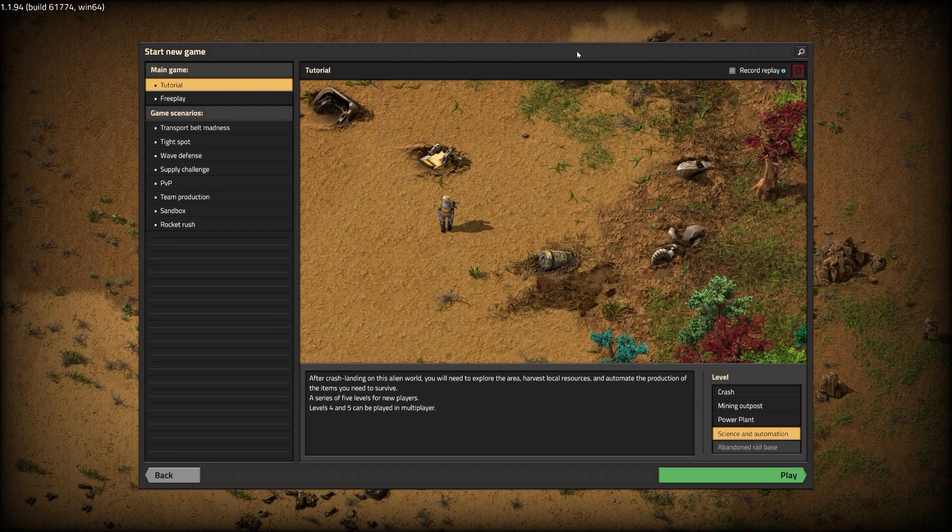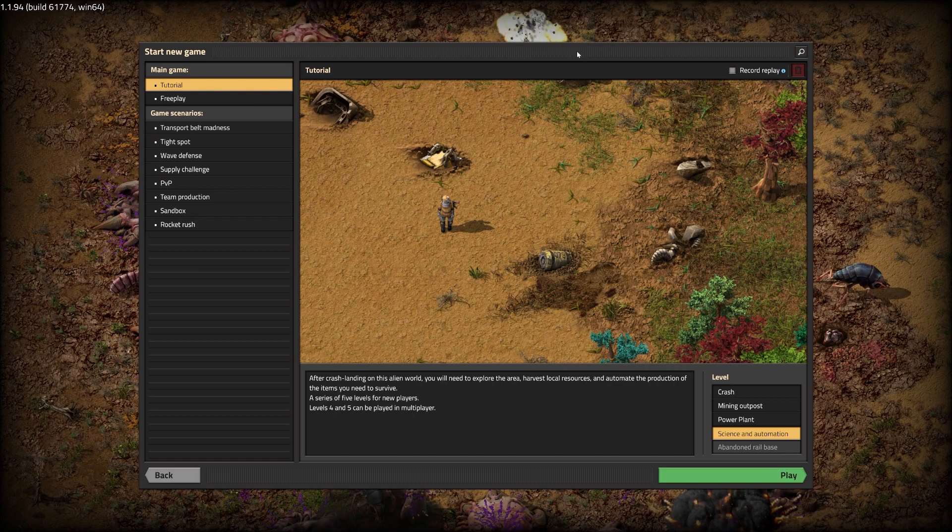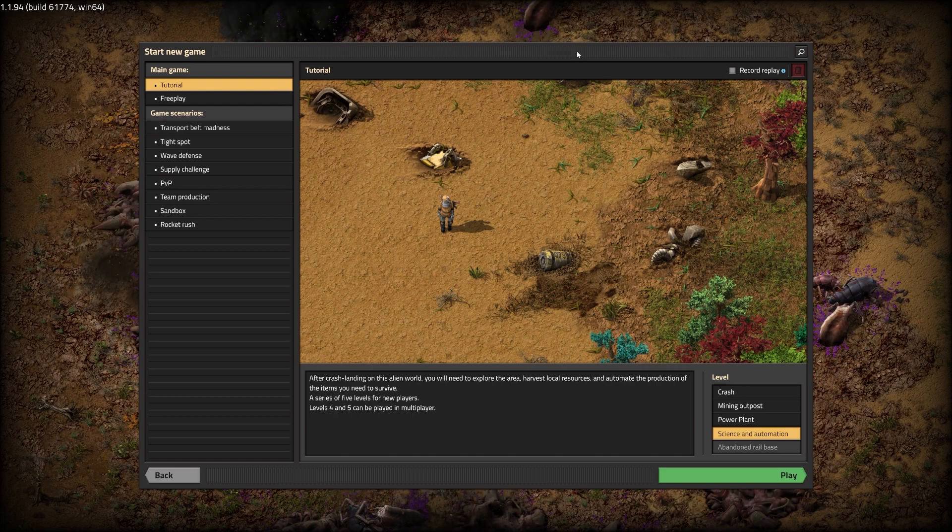Welcome back everybody to Factorio. My name is Tom and this is episode number three. In today's episode we are going to be playing science and automation. This will be the fourth tutorial in Factorio. So with that said guys, let's get started with today's episode.